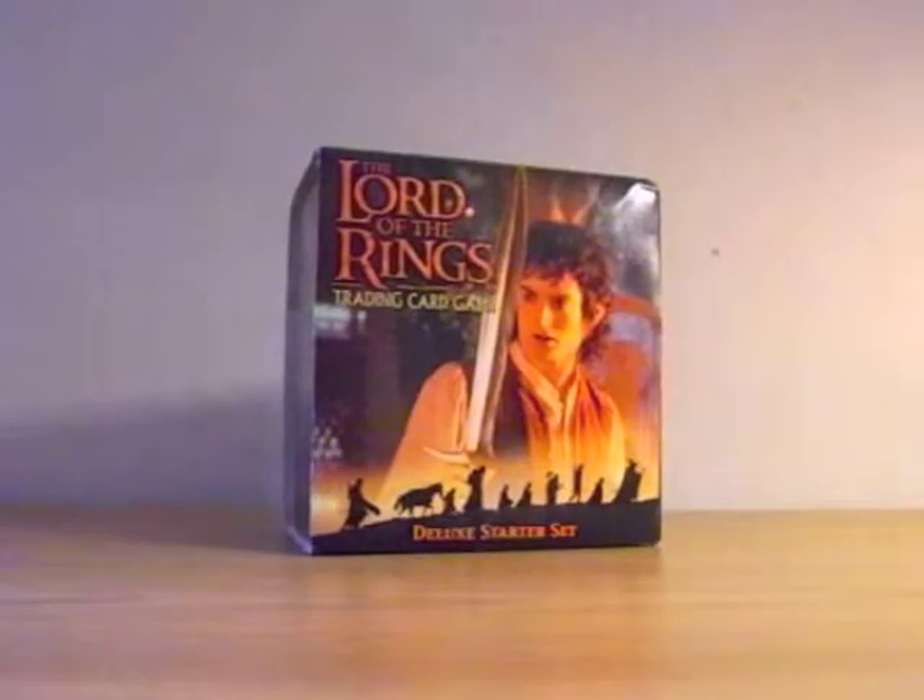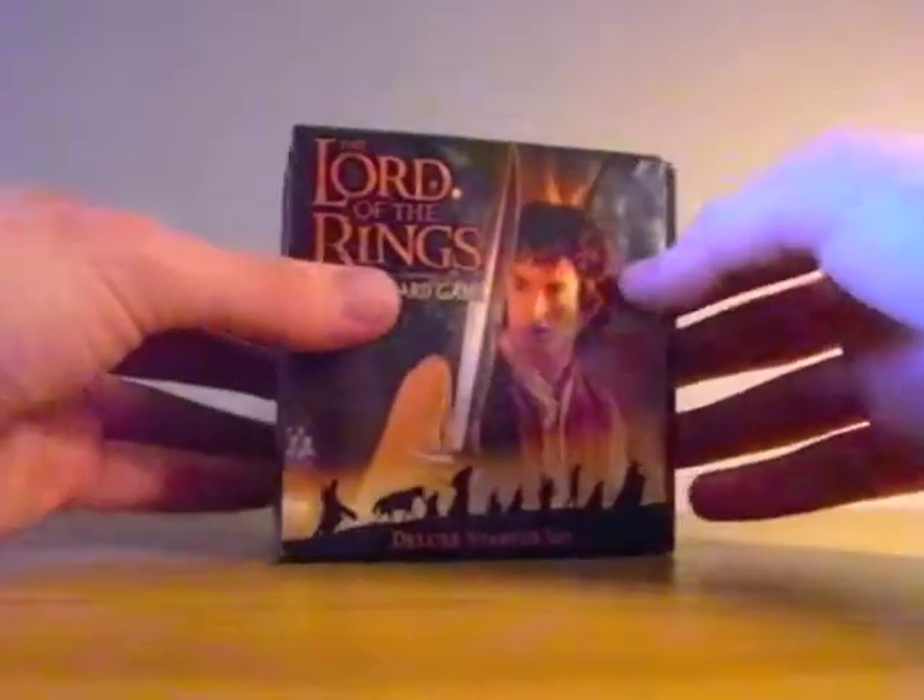I'm going to kick off with this Fellowship of the Ring Deluxe Starter Set. I bought this from eBay - it was used. Most of the stuff I'll be buying is going to be new, but this was quite tricky to get hold of new, so I got a used one. It was only £6 from eBay. So let's have a look inside and see what's in here.